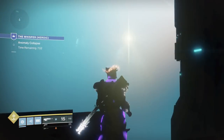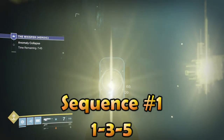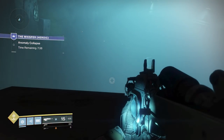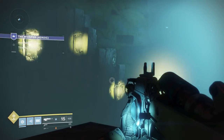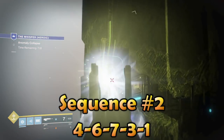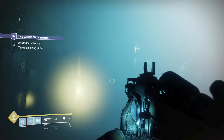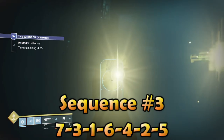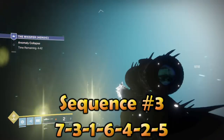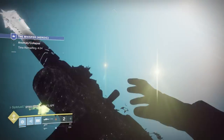After they stop dancing and flashing, the first sequence is: one, three, five — in that order. Take out oracle number one; it'll make a sound when you've shot it enough. Then number three, then five. If done correctly, they all disappear. Get ready for sequence two: four, six, seven, three, one — hit all of them. Sequence three: seven, three, one, six, four, two, five. If you've done it all correctly, a chest will spawn right by your feet — congratulations! There will be a ship schematic inside and more blighted essences to further your catalyst.